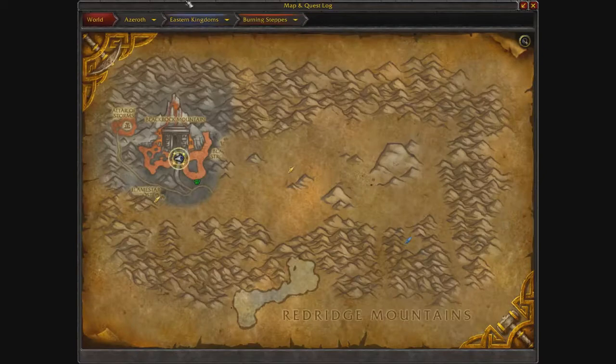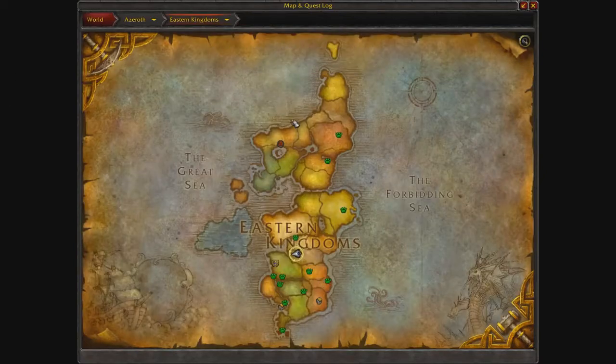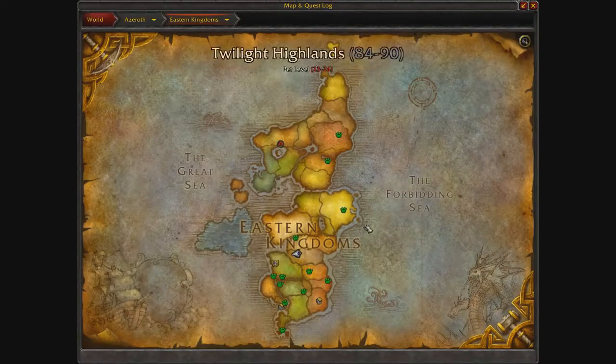If you're Alliance, it would literally take you about two minutes to fly here. If you're Horde, you're going to have to take a flight path from the Undercity, and that's probably the easiest way to get here.